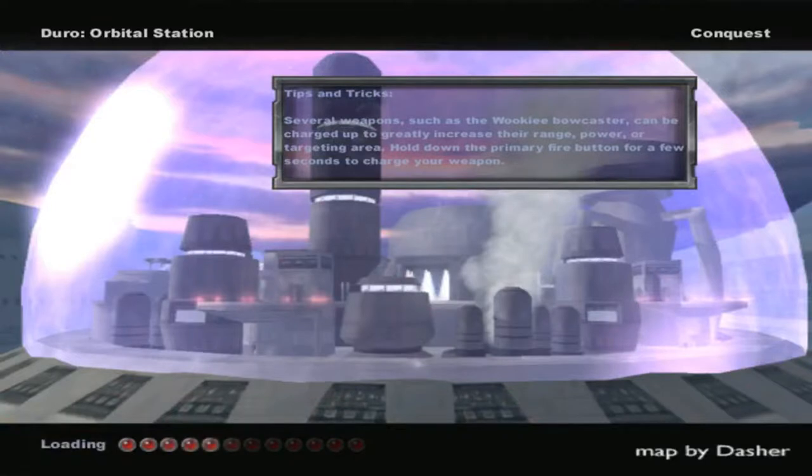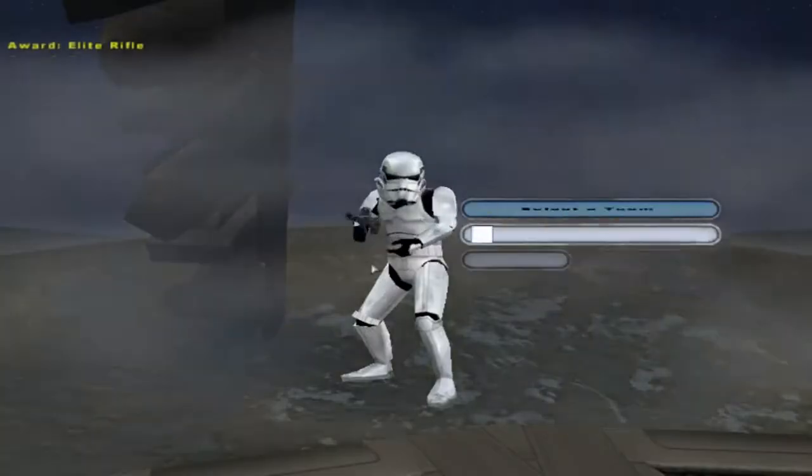Hello everybody and welcome to a brand new Battlefront 2 MyMap video for Duro Orbital Station. This time we go on version 1.0 made by Dasher, which comes complete with space.